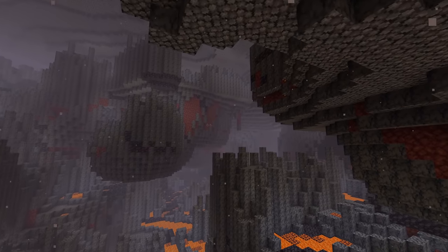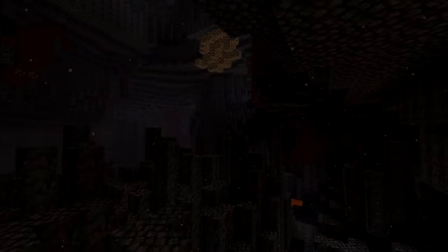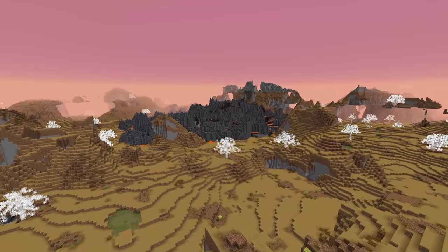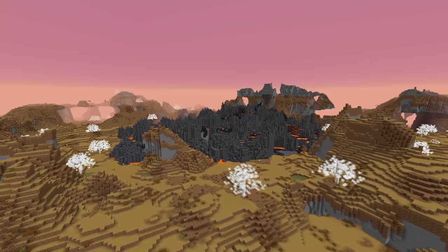One final note for resource packs: the sad smiley label for not having any advancements yet is now translatable. For custom worlds, a bunch of changes have been done as well. A bug has been fixed where some feature configurations didn't load in datapacks, and the vanilla dimension definitions are now part of the reference pack.